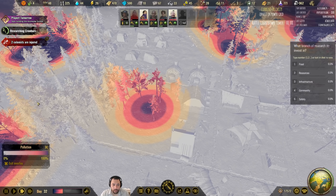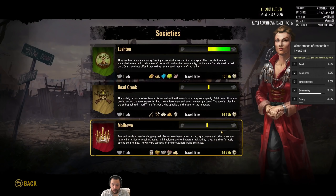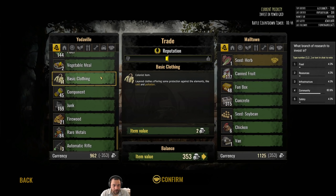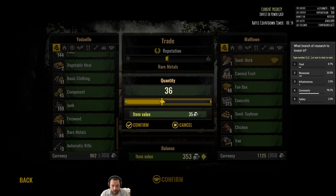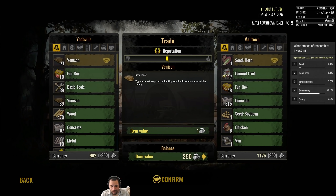I know I ask this a lot, but pick the next branch — because crowbars is just about done and we have a lot of science points. Let's queue up another trade. These guys are unfriendly. I'm going to buy their herb seed and sell them some of my rare metals — though they barely sell for anything. I don't really have anything in abundance to sell. I'll sell some venison to offset some of the cost.